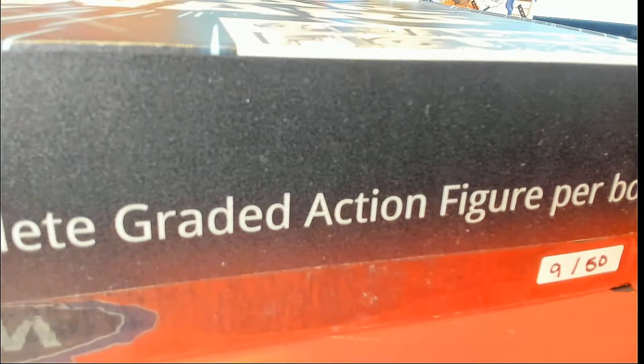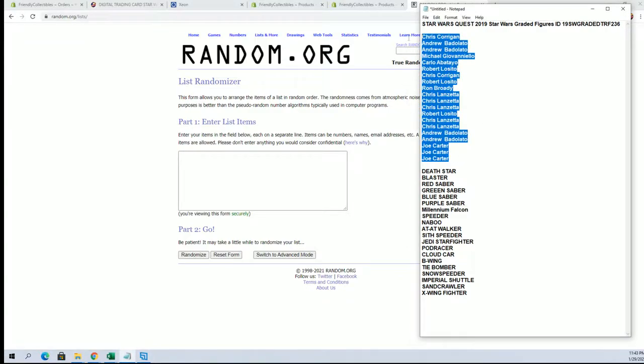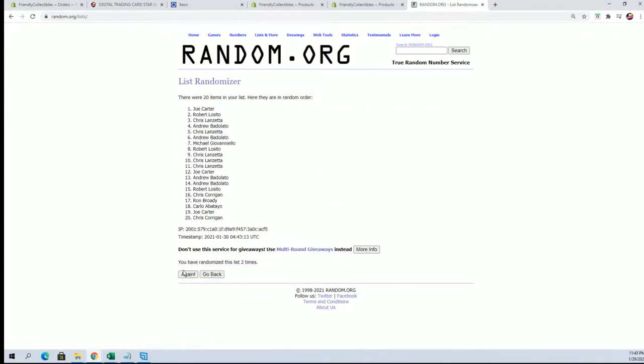Alright guys, let's see it — it's a Star Wars Quest 2019 graded figures, number 236. Good luck, thanks everybody for joining. We got Chris C to Joe C. We should have a 20-flip here guys — names and items, seven times each. Very simple, guys. Like all Quest products or Booty Box, just match up the sticker. Alright, Andrew B to Ron B.